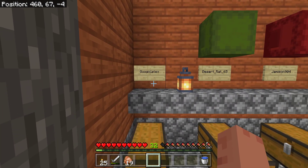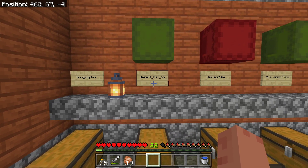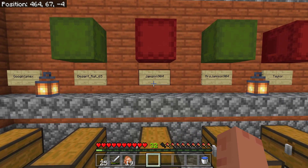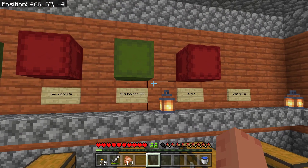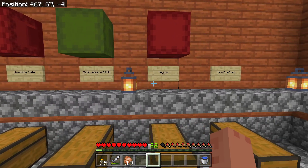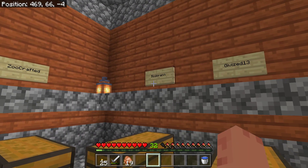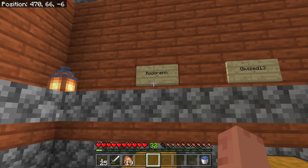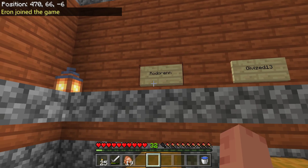We have Googleplex, also known as Sir Googleplex. Desert Rat 65. Jameson 904 and Mrs. Jameson 904 — they have a really amazing base right outside of spawn. Taylor. Zoocrafted. Rodrin — I don't know if I'm pronouncing that right or not, if I'm not, I'm sorry.